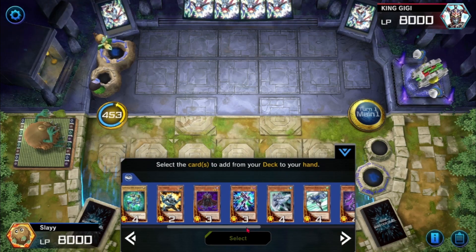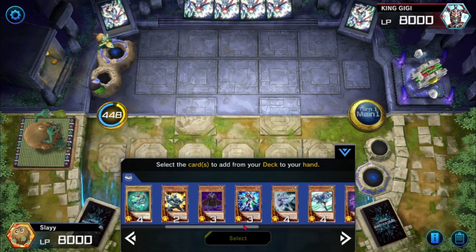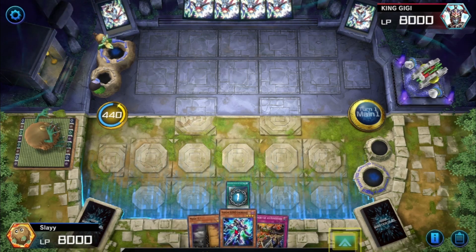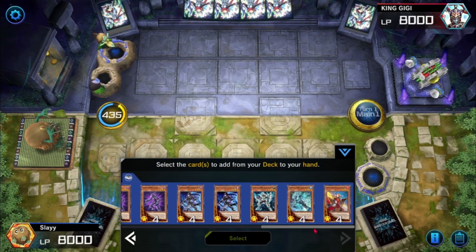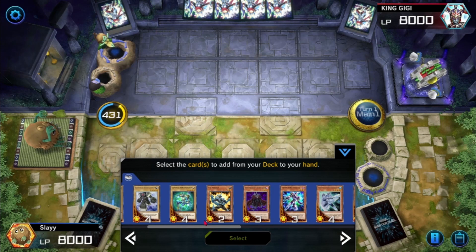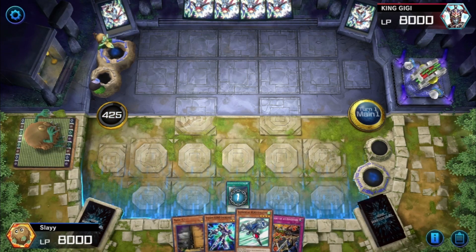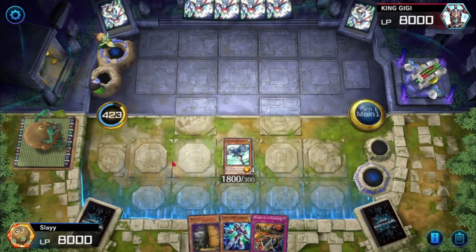We don't run Ash Blossom in this deck — I just don't like the card, even though it is a good card. Oh wait, it's a level four — okay, this kind of screws us up. I think our best bet here is to go for a link summon, though I'm not totally sure that's the right play. Actually, let's go to Elemental Hero Stratos.